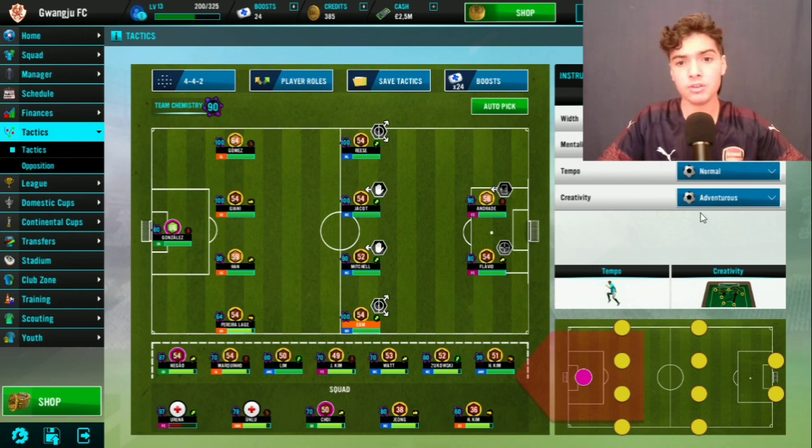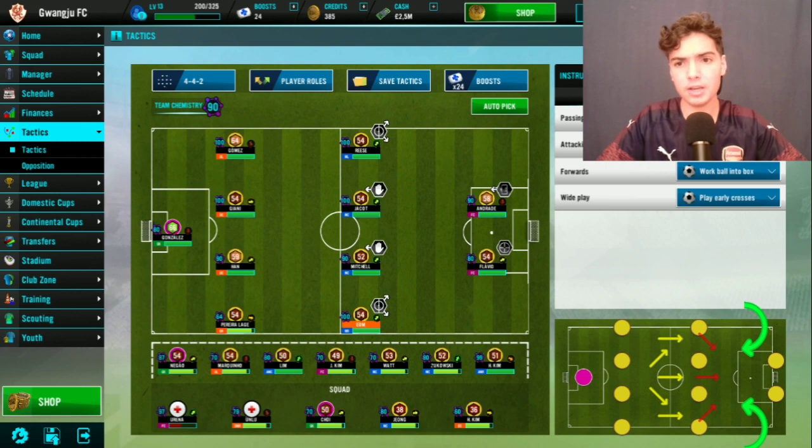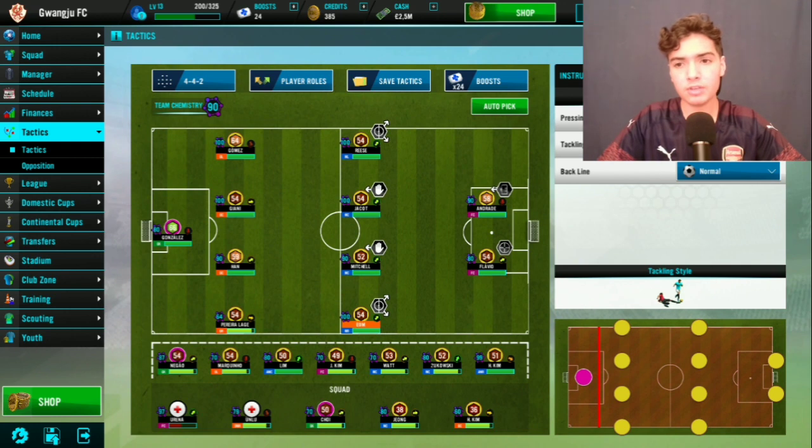For attack: set passing style to mixed, attacking style to mixed, and forward runs to 'work ball into the box' — you want the deep-lying forward to set up goals for the target man. For wide play, set the two wide midfielders to play early crosses. For defense, set pressing to 'all over' — this is especially effective for the ball-winning midfielders who will constantly press the opposition.